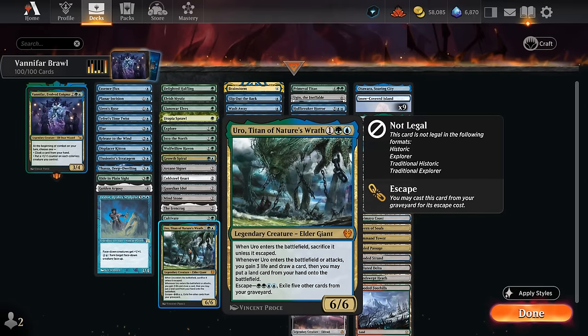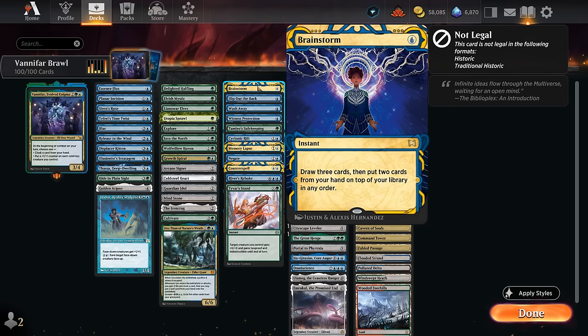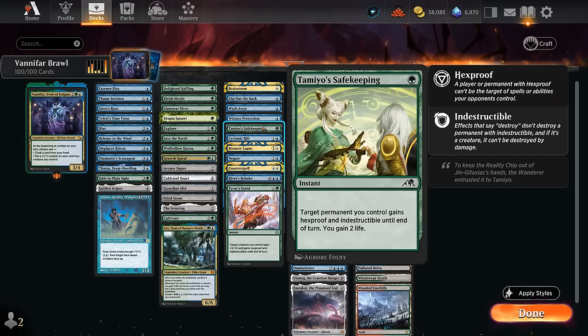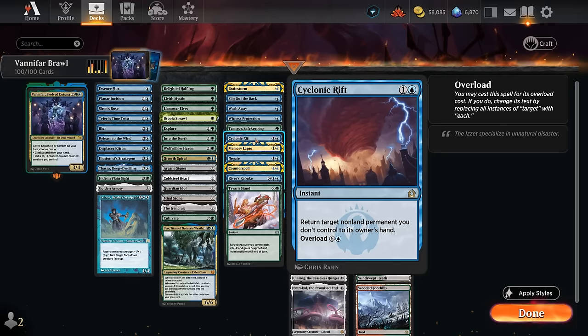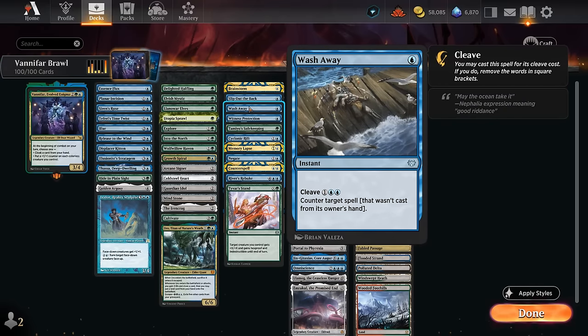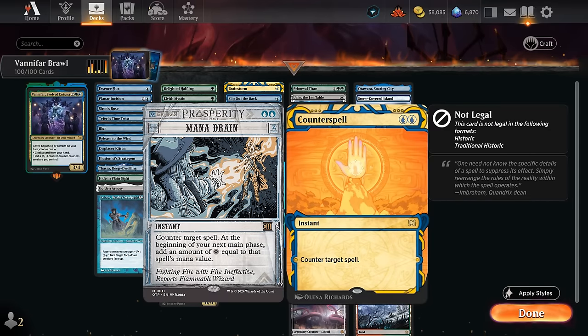Uro can also be escaped out of the graveyard for value. In the blue interaction category there's Brainstorm to dig toward combo pieces, with shuffle effects to put unwanted cards back. Slip Out the Back, Tamyu Safekeeping, and Tyvar's Stand are 1-mana instants to protect our commander. Witness Protection is removal for the opponent's creature commander. Cyclonic Rift and River's Rebuke are mass bounce spells. For counterspells: Washaway at 1 mana counters opposing commanders, plus Memory Lapse, Negates, and the classic Counterspell. Once the next expansion hits Arena, Mana Drain can easily be added, assuming it doesn't get banned in Brawl.